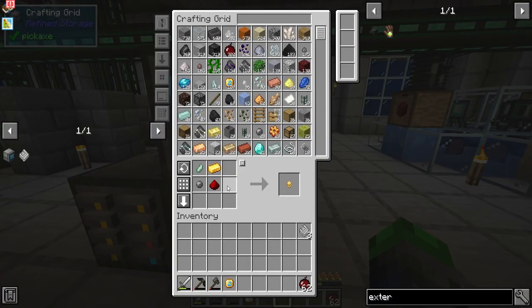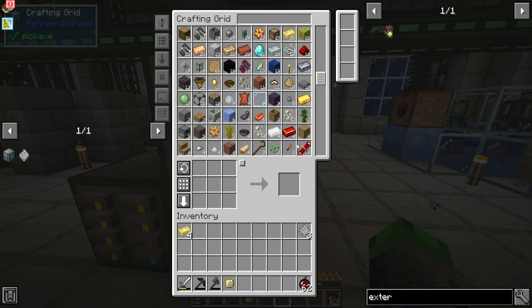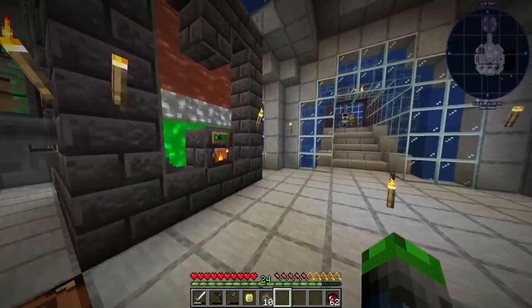So we might need to make a few plates — I just thought about that. We'll need four electrum, that's five. And then we'll need a little bit of iron — do we have any? We don't. That's a problem. Time to get some more iron.